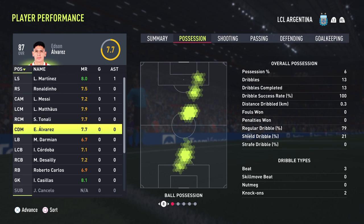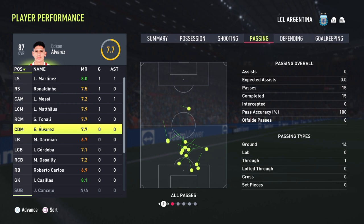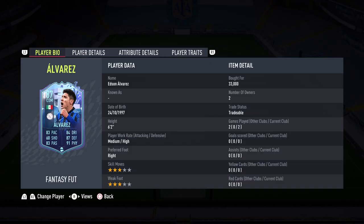Edson Alvarez with a 7.7 rating. Possession-wise: 13 out of 13 dribbles completed. He got one shot off and the passing was crisp — perfect, 15 out of 15. Let's go on to game number three and see if we can get another rage quit. So far, so good for this beast that is Edson Alvarez.